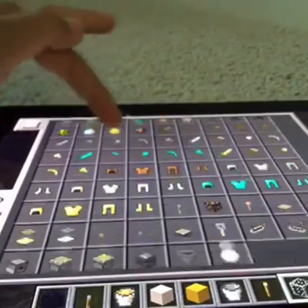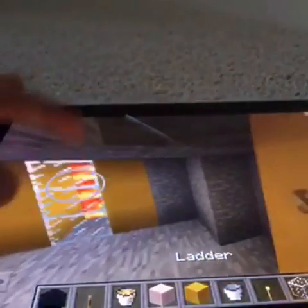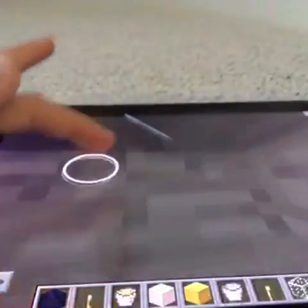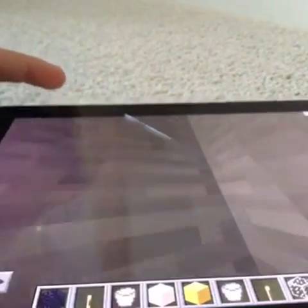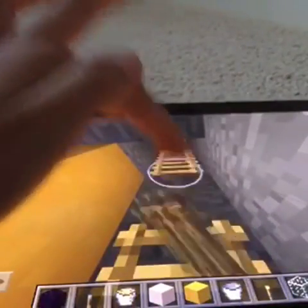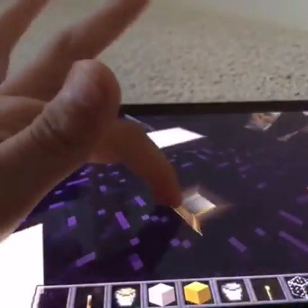I'm gonna put down a ladder just so we can get back up. This might take a little bit of work — just keep mining up. Yeah, that's perfect, but we're gonna need a trapdoor.